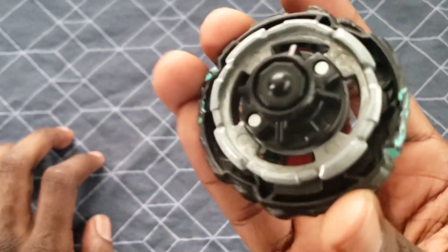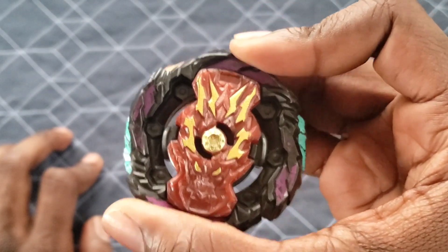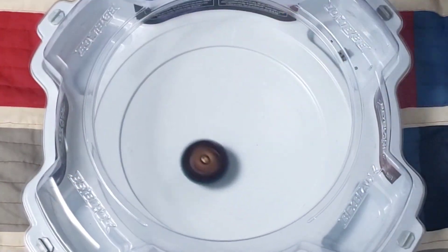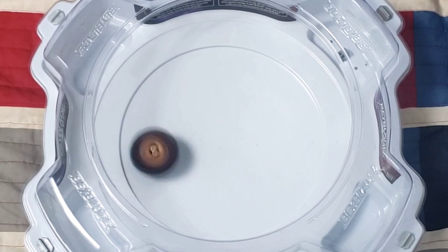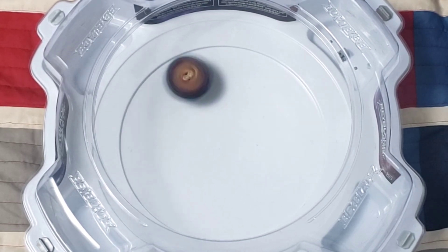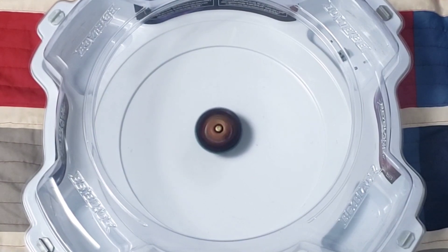Let's put the whole Beyblade together and take a look. Pretty cool, the slopes feel nice. Three, two, one, let it rip! As expected, Dusk — or in this case Roar Balkech — swoops around when you hard launch it and then goes straight to the center later on. Pretty smooth.